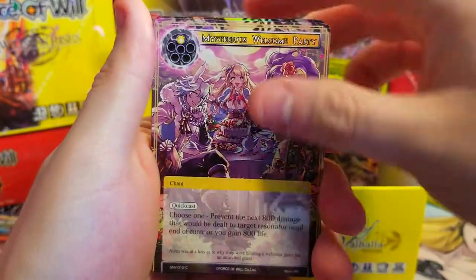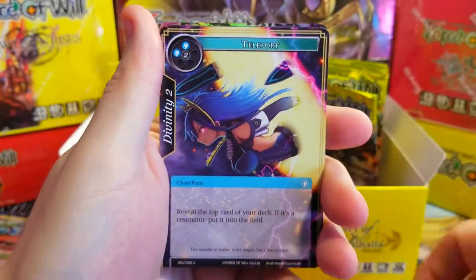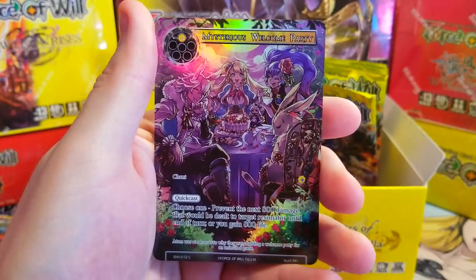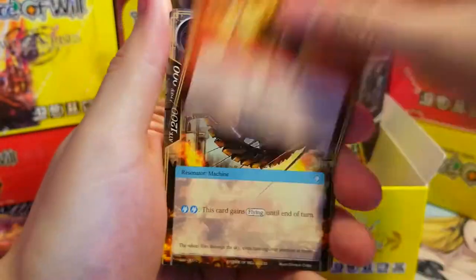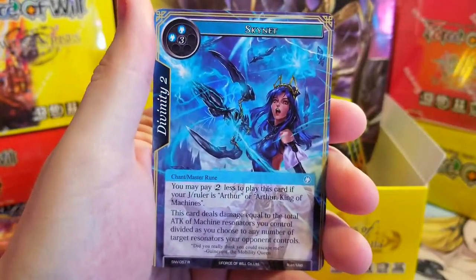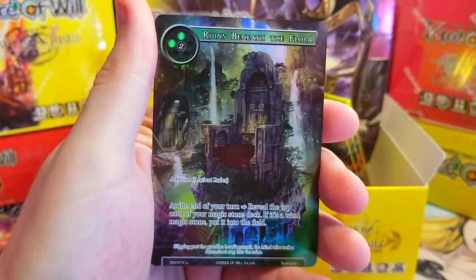Blood Berry, Mysterious Ruins, Messenger, Annihilation, Wizard Teleport, and Ruined Earth just the regular version. Behind it we've got Mysterious Welcome Party as our common full art. Another March of the Dead in here — I'm feeling it — oh I called it! Rare we've got Skynet, not really worth a whole lot. Beneath that we've got Ruins Beneath the Flora.